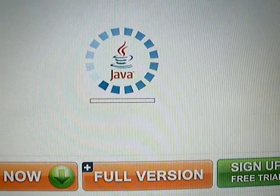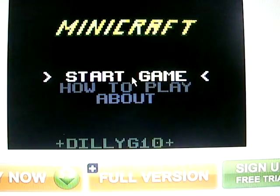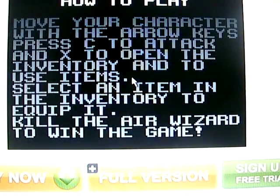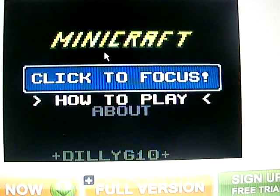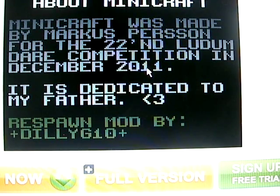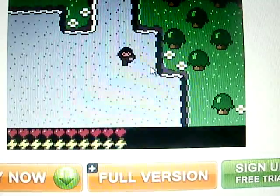Okay, so it's loading. I'm just gonna show you around the controls and how to do it. You start the game by clicking this. How to play: you move your character with the arrow keys, press C to attack — actually you can press space; C is something else. Use X to open up the inventory, and M to use items. Kill the air wizard to win the game. I can't show you how to kill the air wizard because obviously I can't get there. This was made by Notch for the Ludum Dare competition in December 2012. This is a really loved game, and he obviously won. You just press start game and it creates a new world.